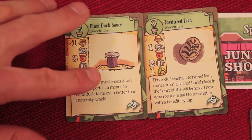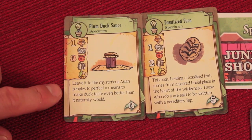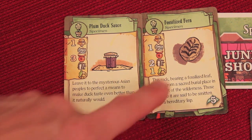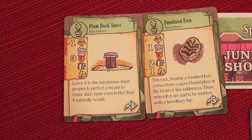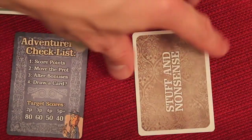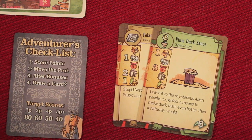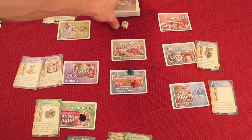One of the coolest things about CheapAssGames is the flavor text and the theme. Look at this — 'Plum Duck Sauce: leave it to the mysterious Asian people to perfect the means to make a duck taste even better than it naturally would.' Or a fossilized fern: 'This rock bearing a fossilized leaf comes from a sacred burial place in the heart of the wilderness. Those who rob it are said to be spitting with a hereditary lisp.' They're usually funny, interesting things on the cards. When you take one, that's the end of your turn — there always need to be eight cards out, so you draw one from the draw deck to replace it.